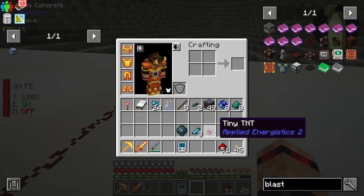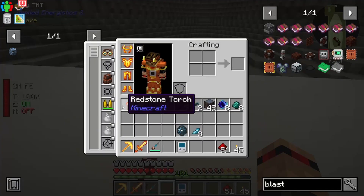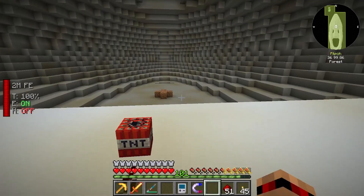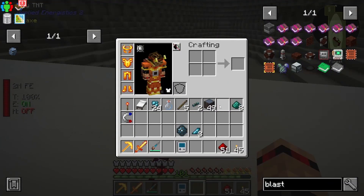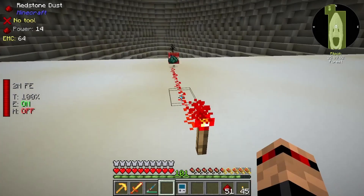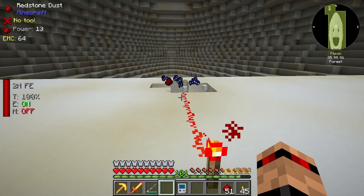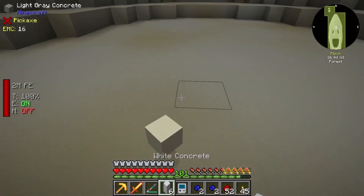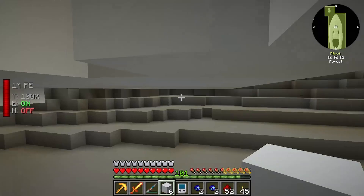We've got a tiny TNT. Let me stick that down - I'm going to take off our magnets and turn it off for now. Drop that down, drop that down. Nice! And the cool thing is they come in pairs.